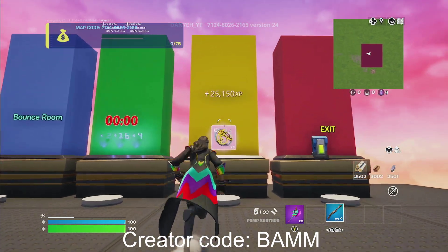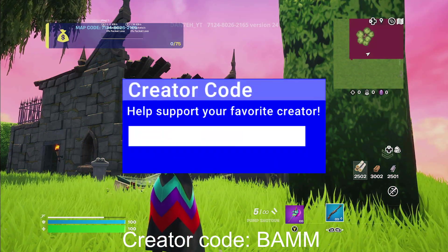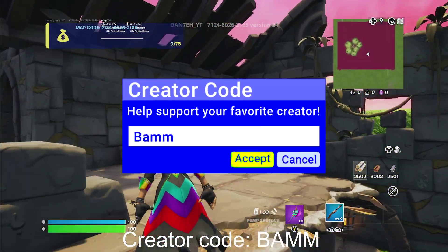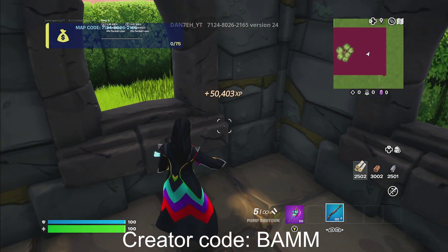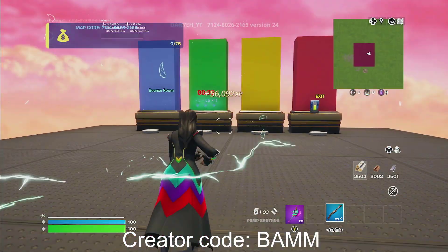Make sure to let me know in the comments if you're getting more or less XP. If this glitch helps you, please make sure to use creator code BAM in the item shop. Also let me know in the comments if you're using code BAM and you'll get extra luck in the giveaway. Now go to this side of the window and you will get secret button number two — go ahead and hold it.